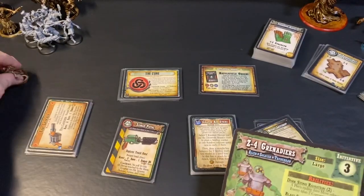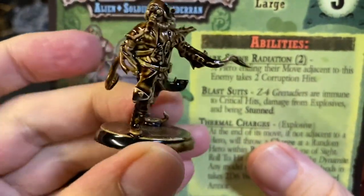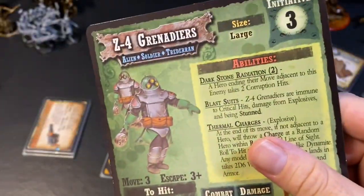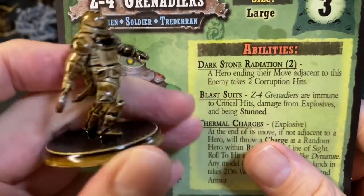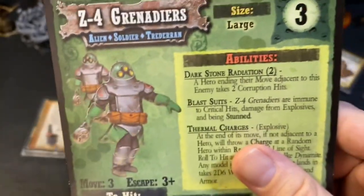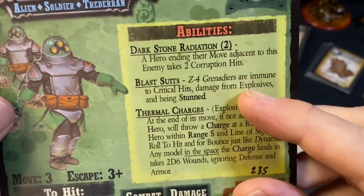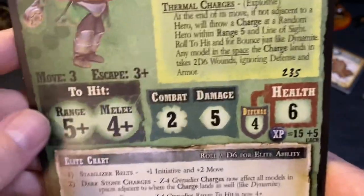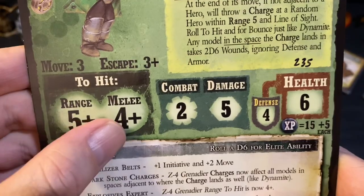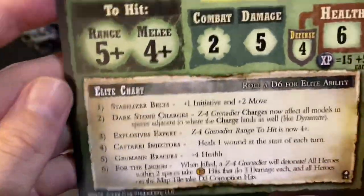The mutant minis look like their Traderan counterparts but with messed up clothes and tentacles. Finally, the Z4 Grenadiers are probably my favorite minis in this set — I really like how chunky they are. They're the big boys. They're slow but have darkstone radiation, blast suits — hurt locker suits — and thermal charges to throw. They hit on a five-up ranged, four-up melee, only roll two combat dice, have six health and four defense, probably because of their armor. There's an elite chart and a brutal side.